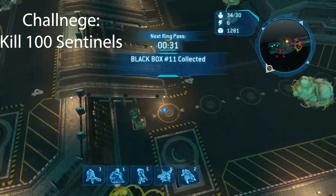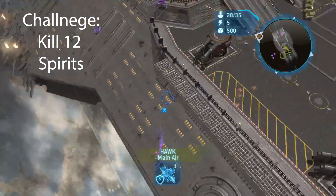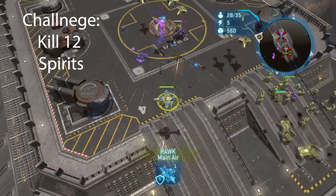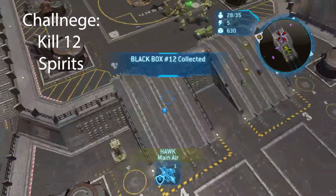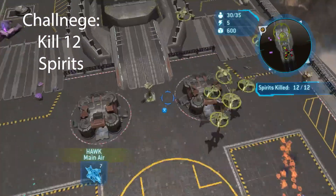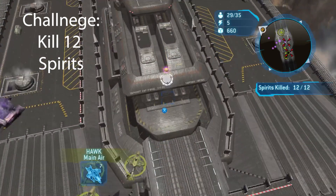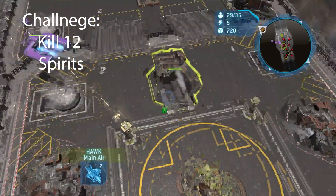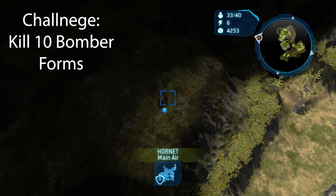There we go, black box collected! Alrighty, so we're going to finish this mission and move on to the next. So the black box is going to be — there it is. Okay, there we go, we're done. Boom, skull's right there — pick it up. Boom, mission completed! So now let's move on to mission thirteen.